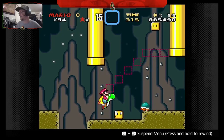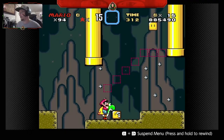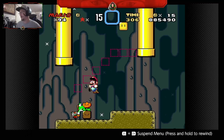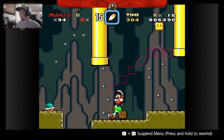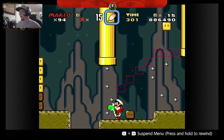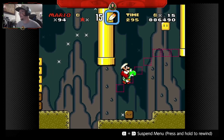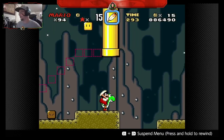You can see right here that we don't have the red blocks, and that is because we're gonna need the red switch palace to get up there. And that's cool, we're good.